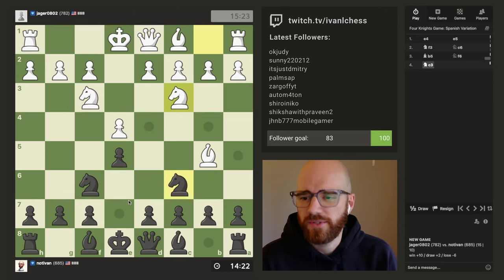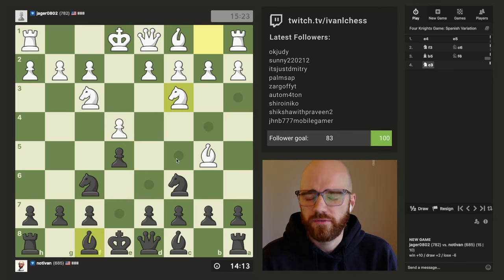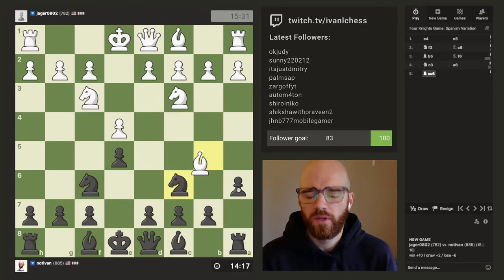I could always go d4 with the knight, right? Attack his knight. And then I can recapture with the pawn, but maybe that's too advantageous. I could always try to kick his bishop as well. I think I'd rather just kick the bishop — it seems like a safer bet.